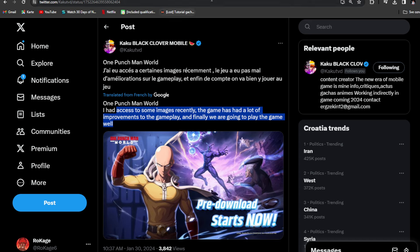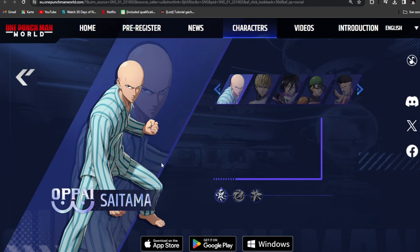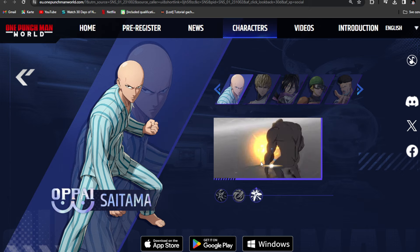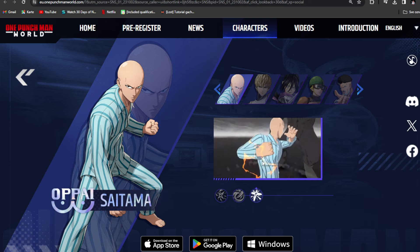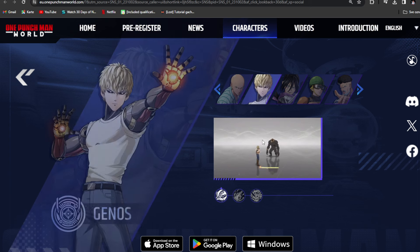Let's check out Saitama. You can see his skills and punches on the website. Saitama is a crazy, crazy broken character — no joke. He's the best in close combat. I definitely recommend checking out this website where you can literally see the attacks of each character.